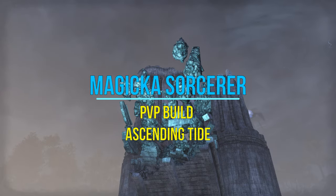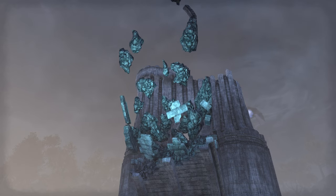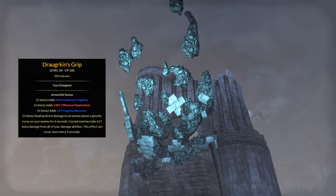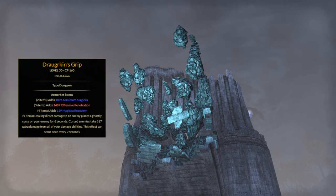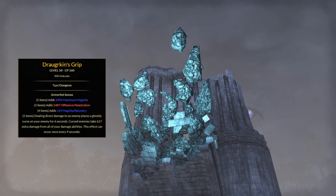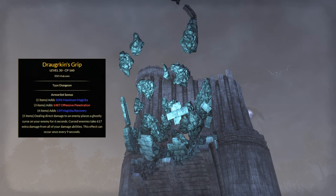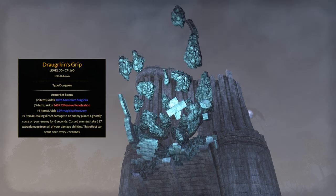Welcome back guys to another PvP build for the Ascending Tide patch. I'm on my magic sorc with a juicy setup with a Draugr and Scrib frontbar. It curses the enemy for 6 seconds and has a 3 second cooldown. Cursed enemies take extra damage from all of your abilities. It counts for every skill, every light, medium, heavy attack, even bash probably, every status effect.